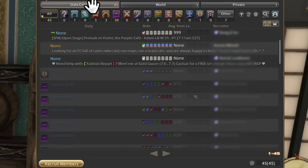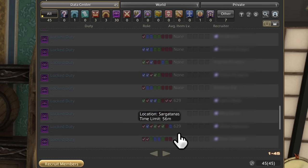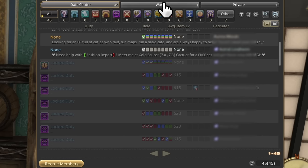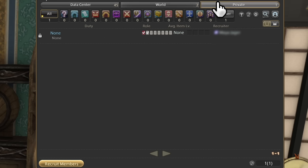At the top we have Datacenter, World, and Private. Datacenter will include any parties meant for only the world you are currently on. World will filter out parties that can be done across multiple servers — given there's very little reason to make a cross-server party world-only, this is basically just an additional button for checking hunts. Private is for all parties with a password — if your friend has a private party up, you'll probably just search for their name, especially during typical raid hours when there can be dozens of parties up.